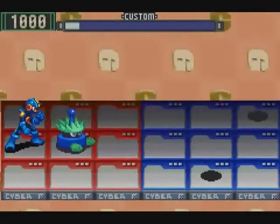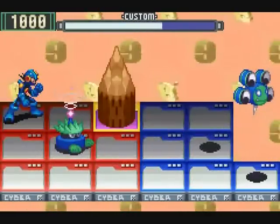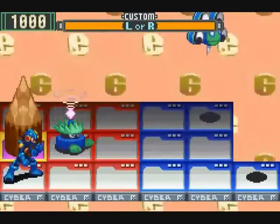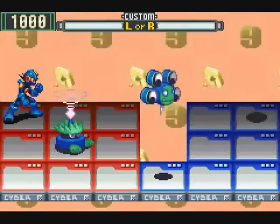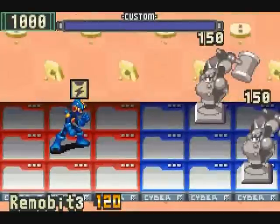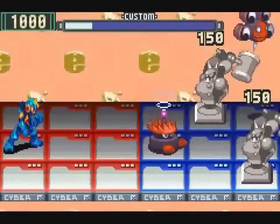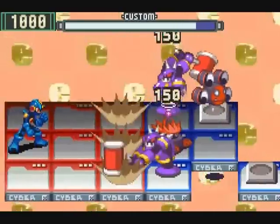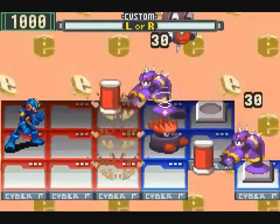Next up is Remobit 2. This one flies around the enemy side of the field a bit faster than Remobit 1, and in a horizontal figure-8 pattern — like an infinity symbol. It does 100 Elec damage to anything it happens to zap. Since it goes around faster, the panels have less time to heal, so this one's really good at limiting where the enemy can move. And finally, there's Remobit 3. This one flies around faster still and delivers 120 Elec damage to any target it hits. It flies in a ring pattern and never hits the center panel of the enemy field.